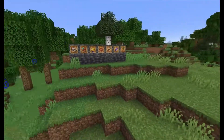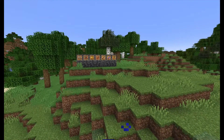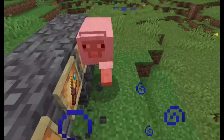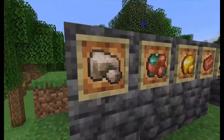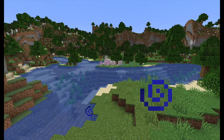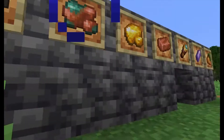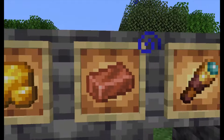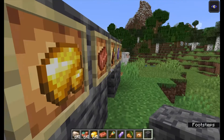Let's start with the items — the new items coming out in 1.17. We have raw iron, which comes from iron ore, and the same goes for raw copper and raw gold. And here you have the copper ingot, which you get from smelting the raw copper.